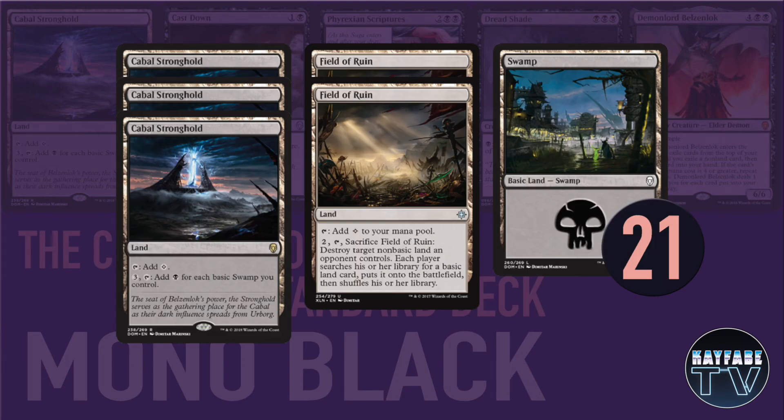For the lands, we're playing 3 copies of Cabal Stronghold. I've tested playing 4 copies, but I found there were times I really wanted to play Dreadshade on turn 3 and having a Cabal Stronghold in hand prevented that. There's probably still an argument for 4 given the value it provides in long games — I'm currently on 3 but might change to 4 later. We're playing 2 copies of Field of Ruin to deal with opposing flip lands and Strongholds, which also gets you a basic Swamp. And we're playing 21 Swamps for a total of 26 lands — you need 25-26 lands to consistently hit your 4th land on turn 4 and 5th land on turn 5.